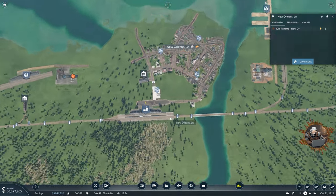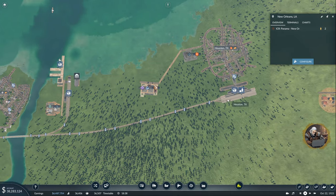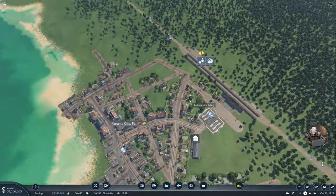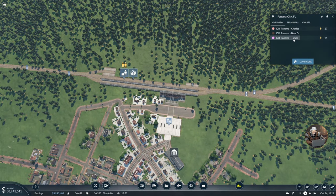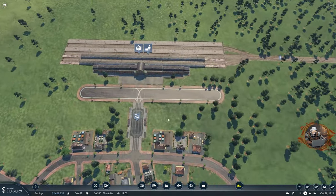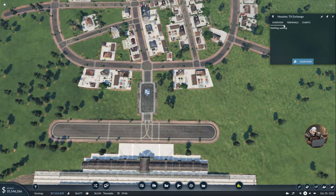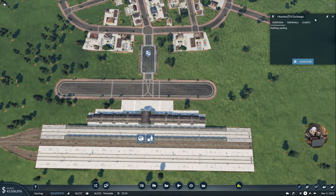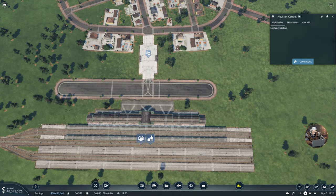Now we're going to have some people for our new train, and I think I have enough time to set up Houston. Let's check how Panama is doing — Panama is very very slow, actually. Panama Tampa has some passengers though. It's very nice to hear — these cities are going to start growing soon enough. Now I actually want to start renaming them — so this is Houston Central, and this is also going to be Houston Central.